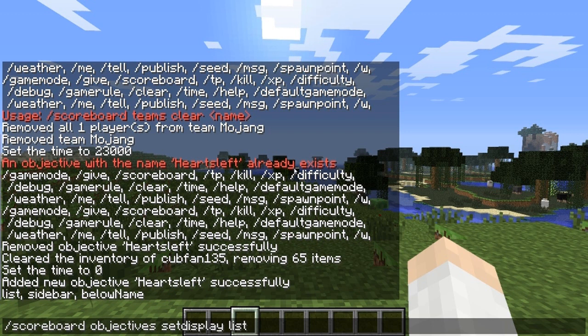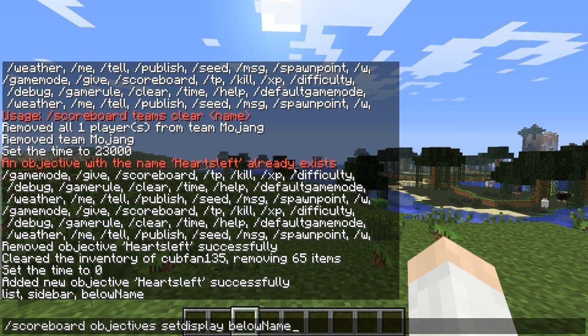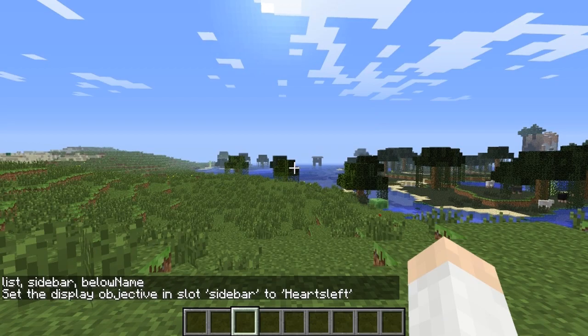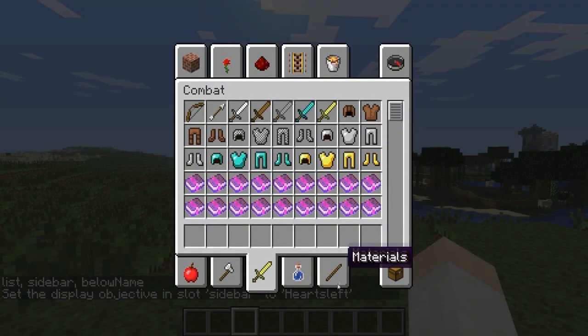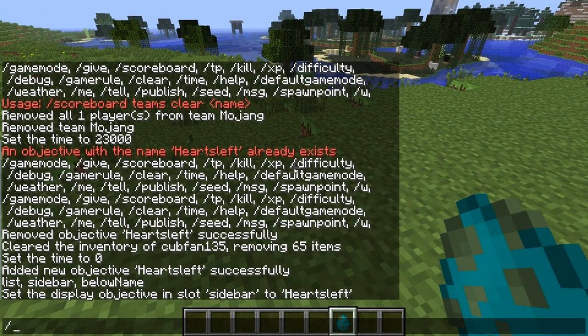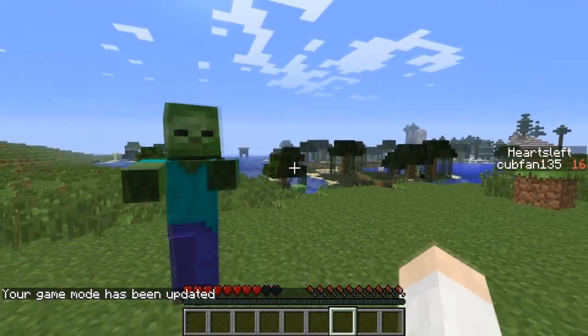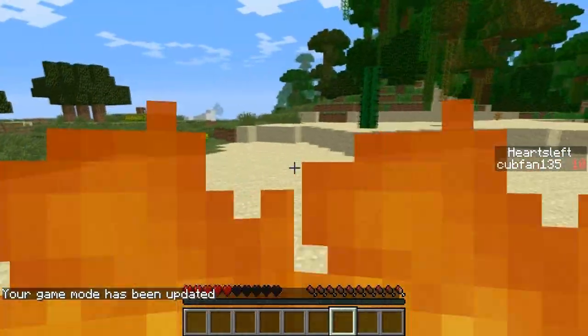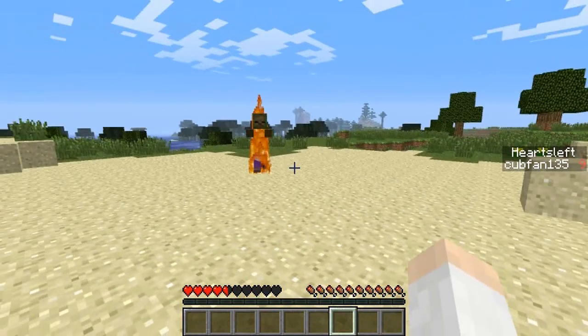There's actually a new display type called 'below name.' If you're in multiplayer, this will display the number of hearts you have below your name, like a name tag that appears above you. We're going to use sidebar and display hearts left there. Now if I get a zombie spawn egg and do game mode zero, spawn them in — you'll see it keeps track of my hearts left up there on the sidebar.